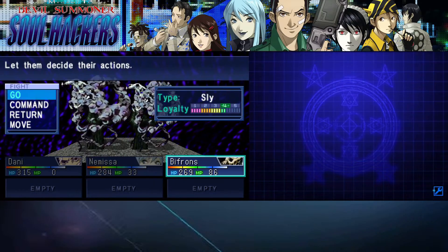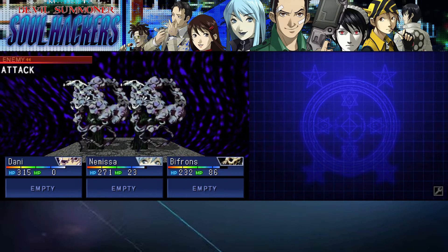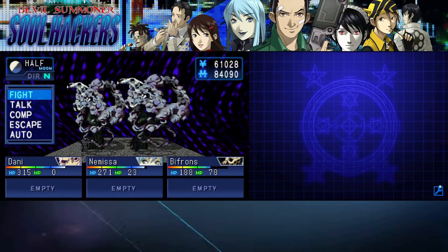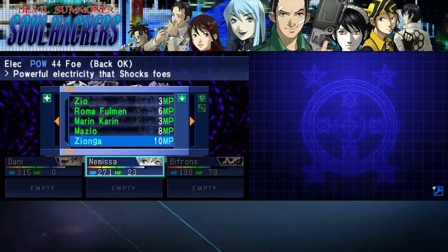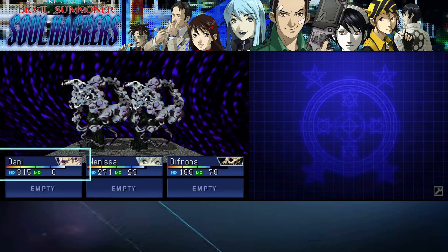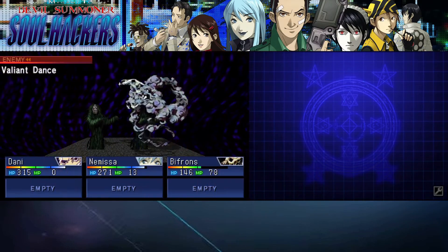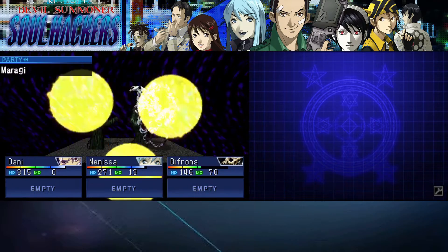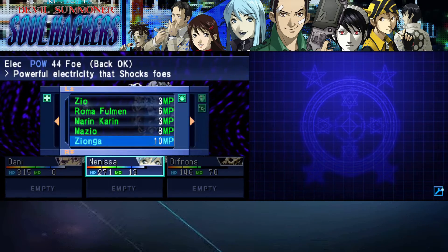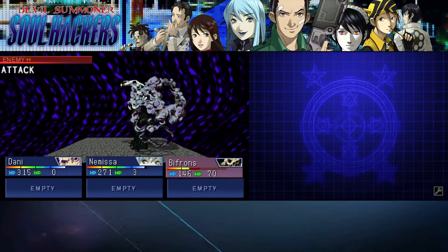All these enemies are so bad for Nemissa, because they all reflect or resist electricity, and that's the only type of damage she does. I think the other damage type Nemissa does with the sexy build — I think it's almighty damage, which is pretty cool. I always think almighty damage is kind of like stupid, if you ask me — because nobody can resist it, the game kind of debuffs it a lot.